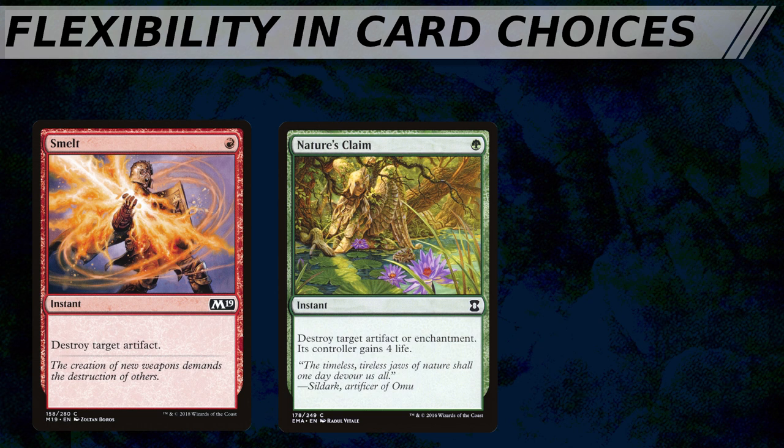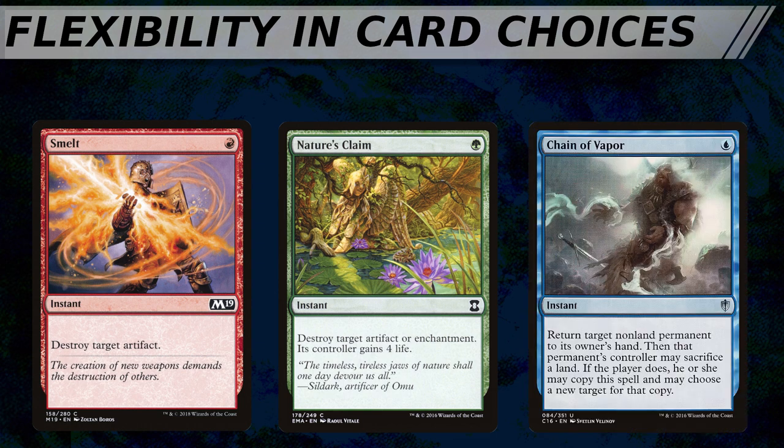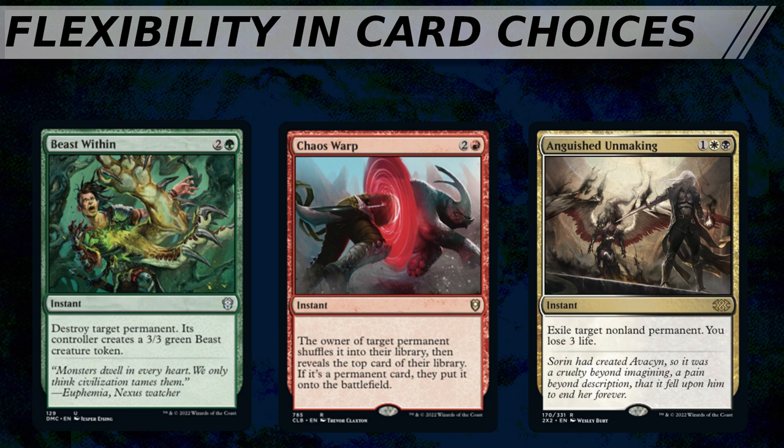Let's compare both of these to the 1 mana instant speed answer that sees the most play in CEDH, which is probably Chain of Vapor. This blue instant can bounce any permanent type, and the drawback can often even be used to your advantage — you bounce opponent 1's value piece and then force them to also sacrifice a land to bounce the actual threat that opponent 2 has. There's a reason why Beast Within, Chaos Warp, and Anguished Unmaking are so commonly seen in decks that can run them at casual tables. 3 mana to answer any permanent type at instant speed is incredible, fitting the template slot of answering both creatures and non-creature permanents.